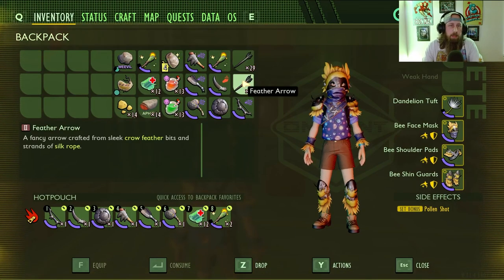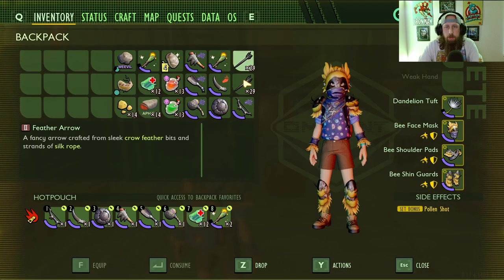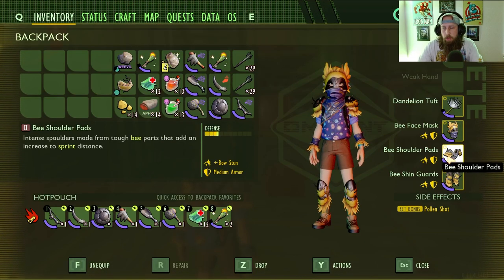You can see we're loaded up on feather arrows here. The only downside to using the bow is the fact that these arrows just disappear into the void, which is really frustrating especially when you're using feather arrows because the crow feathers are hit and miss right now. We've got pollen shot which is going to allow us to cripple the insects.